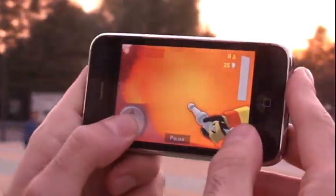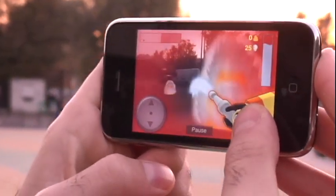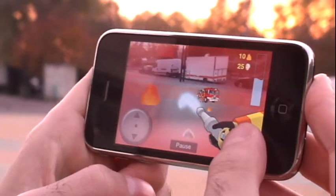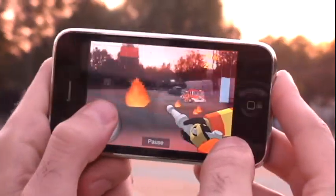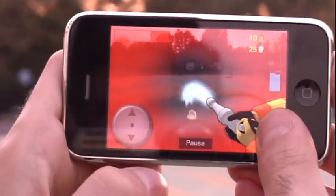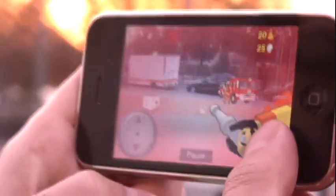As you can see, there is fire spreading all over my city, so I just have to click here to throw some water and put out the fires. You have to move next to the fire and just put them out.